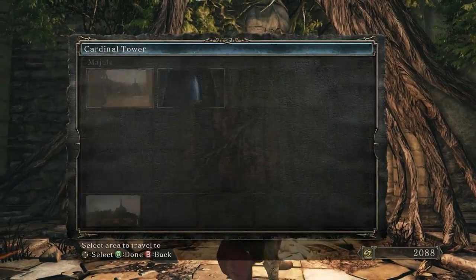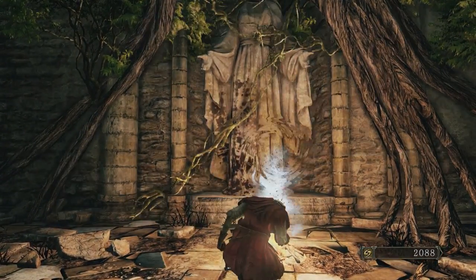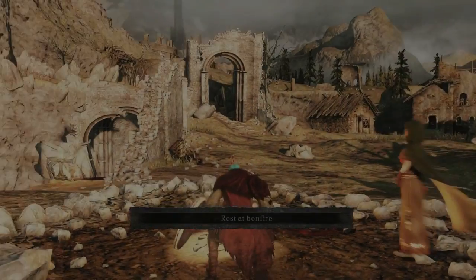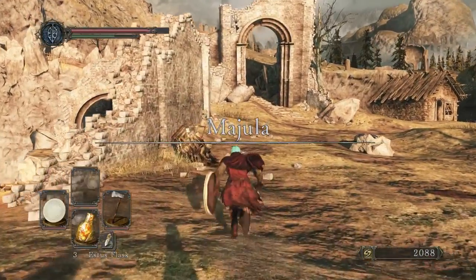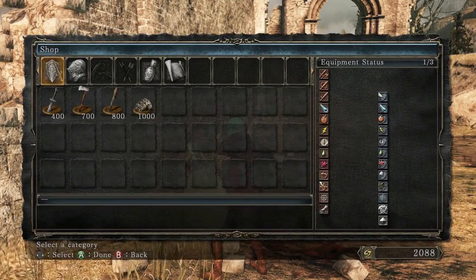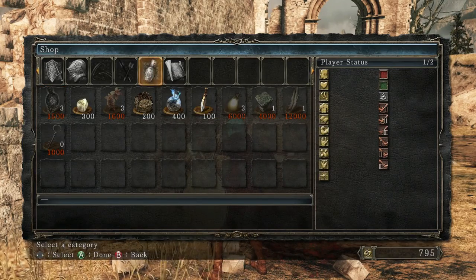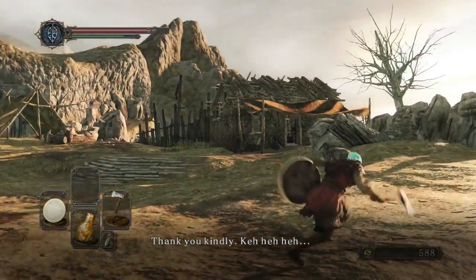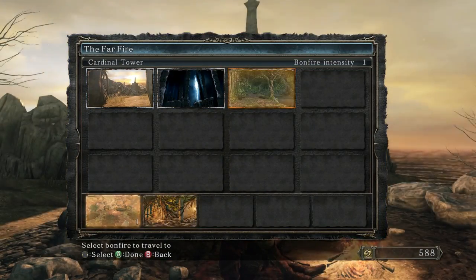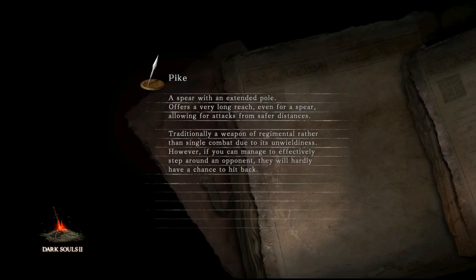She's on the other side of the wall — I see her, I got it. And she only sells them for fifteen hundred souls. Fifteen hundred, yeah. Okay, now I'm going back before I even think about using my humanity. Go to the second bonfire — the Cardinal Tower. Okay, I'm gonna grab something real quick, I'll be right back.